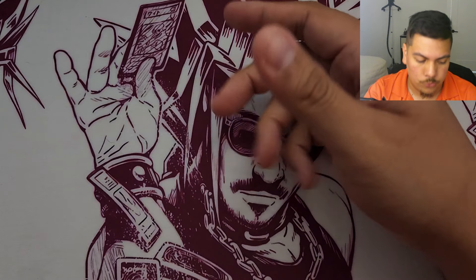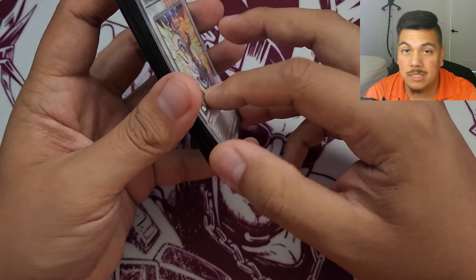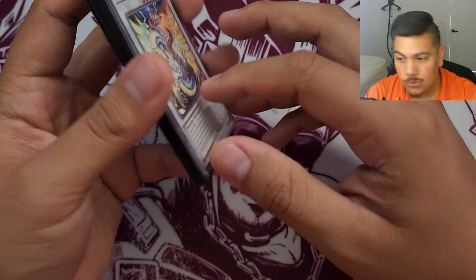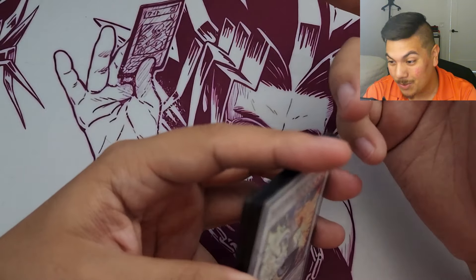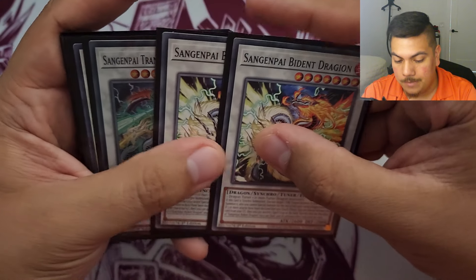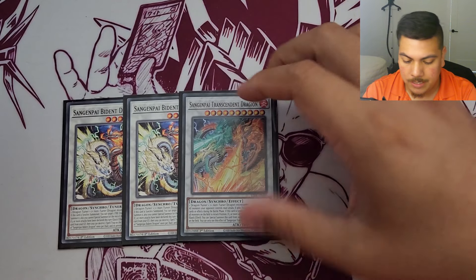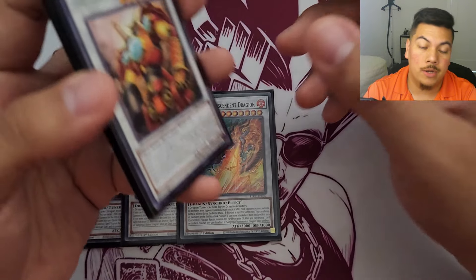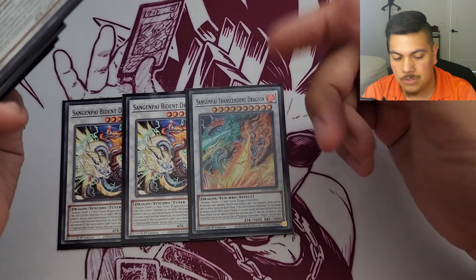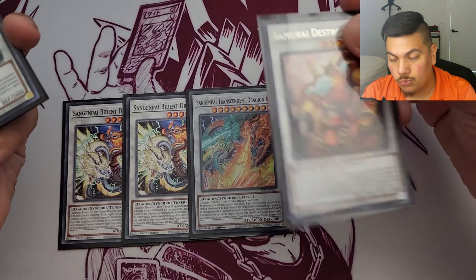This is by no means a perfect deck - there's a lot I want to change, especially after the new support comes out in Infinite Forbidden. I'm unsure whether it'll be better to run three Againoc Roku, two Againoc Roku, one Get Roku, how many Door Draco to play, or how many traps to main deck. The deck changes a lot after Infinite Forbidden, especially for North American Nationals. For synchros I play one Bident Magician and I want to bump it to Transcendence because I'm scared of Castel or Unicorn ripping it.